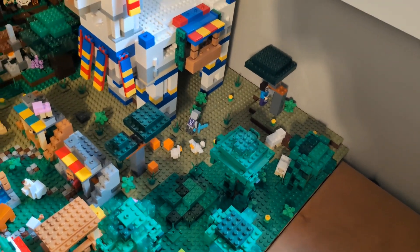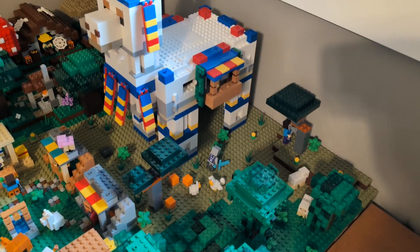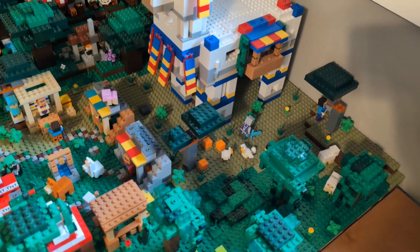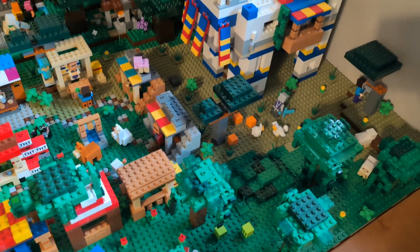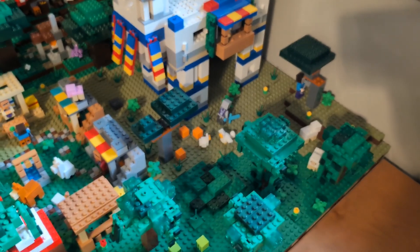Maybe it's just a color change — maybe I can use just normal green for the ferns and stick with bright green for grass. But I'm not totally happy with it just because it gets kind of weird and confusing. It's something I'll have to think about.